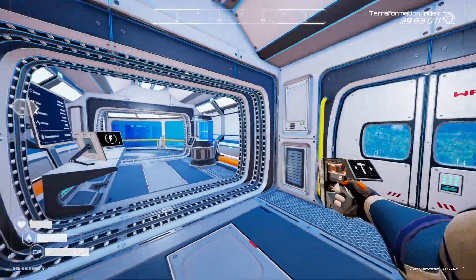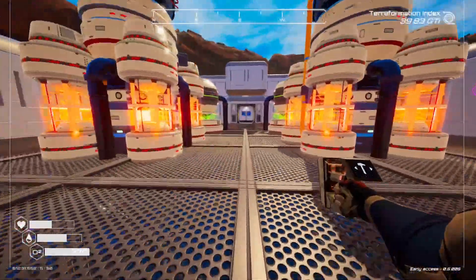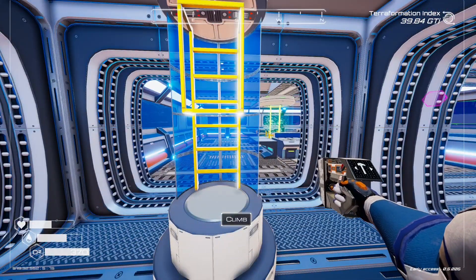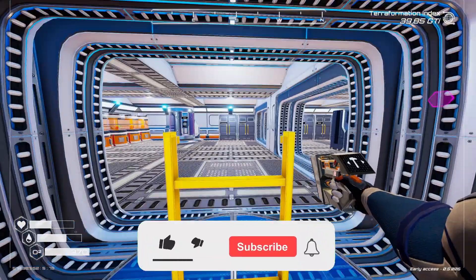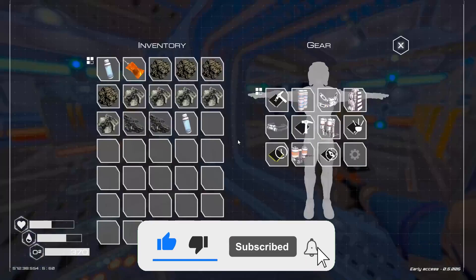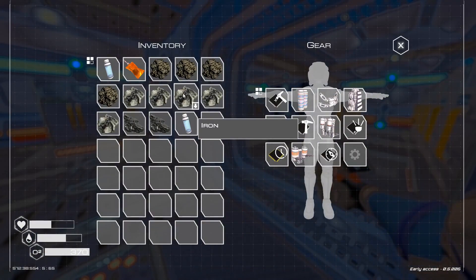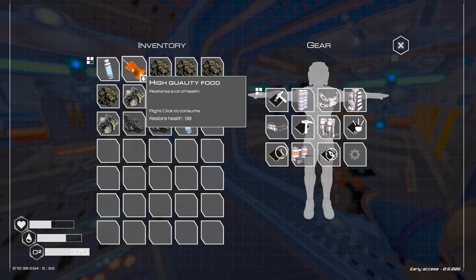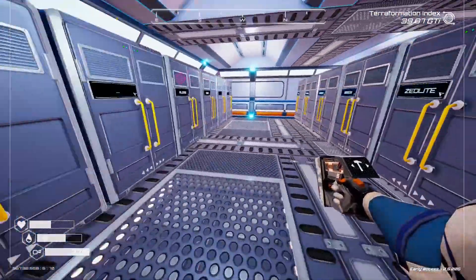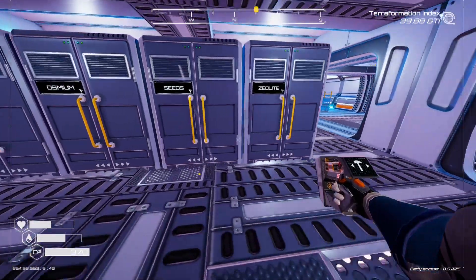Thank you all for joining me and welcome back to Planet Crafter. Today we're going to do some exploring. I've been looking at the map to see where the new biomes would be, or at least one of them. Before we do that, I've actually got enough here to make two outposts with a door and everything. We've also got some high quality food and a couple of oxygen tanks, just in case.